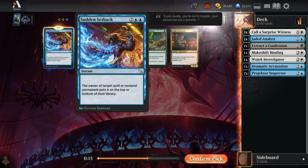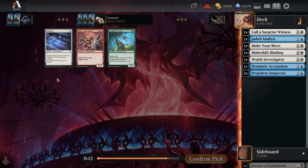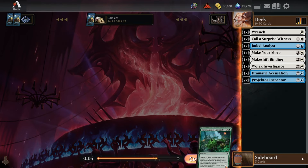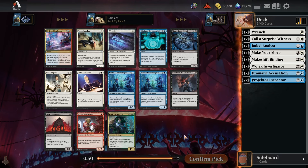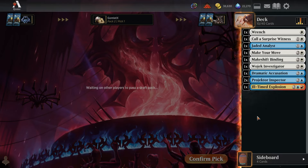I've been pretty unimpressed by Setback, so I'll take Make Your Move — one main-deck copy has played perfectly fine. That big uncommon flyer grabs your Magnifying Glass and Thinking Cap, so if you have both it's fine, but without them it's just bad. Pack two pick one is just bad — we don't really want to run any of these, but Ill-Timed Explosion as a board wipe is perfectly reasonable speculation.